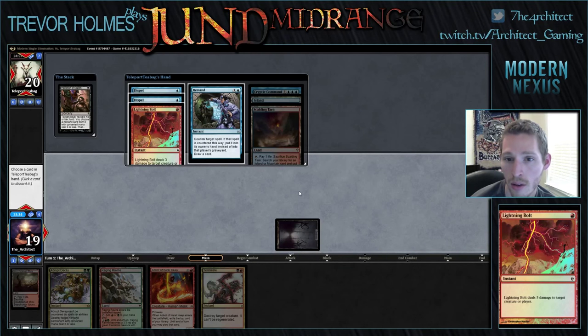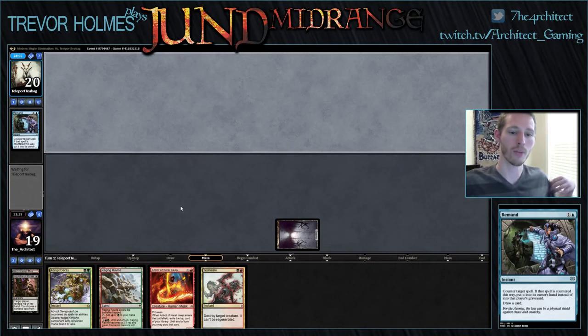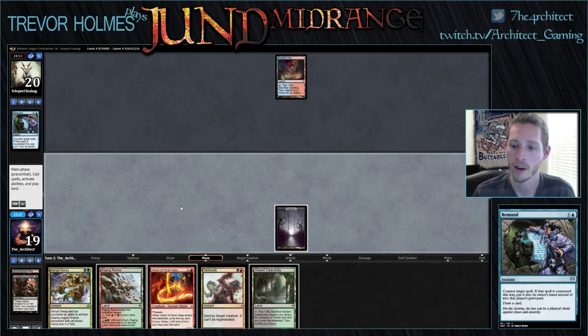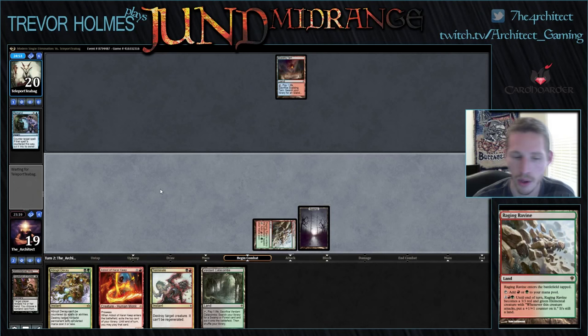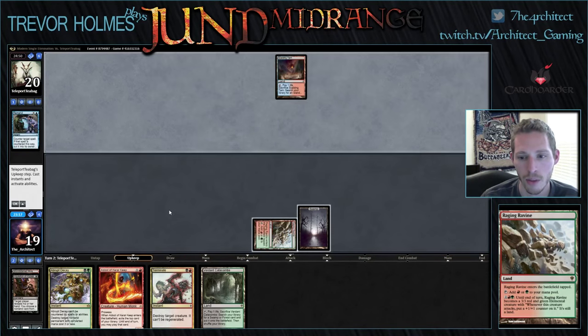Looks like Twin, and I think we take the Remand here. This is good for us — our opponent doesn't have any combo pieces in hand. Dispels we don't really care about right now, he's got pretty much just a Lightning Bolt. The Cryptic Command will come into play at some point, but with only two lands and no Serum Visions, he's really at the mercy of the top of his deck.